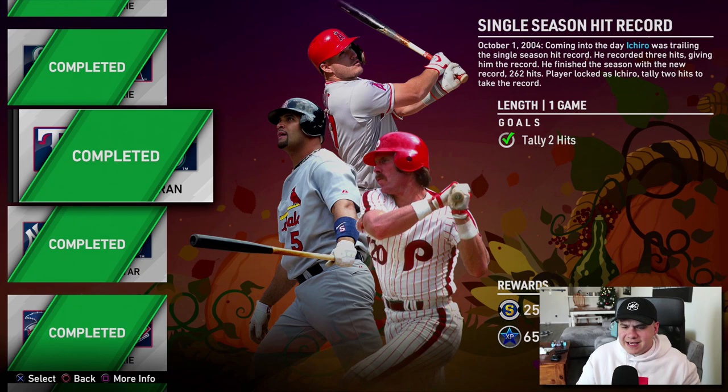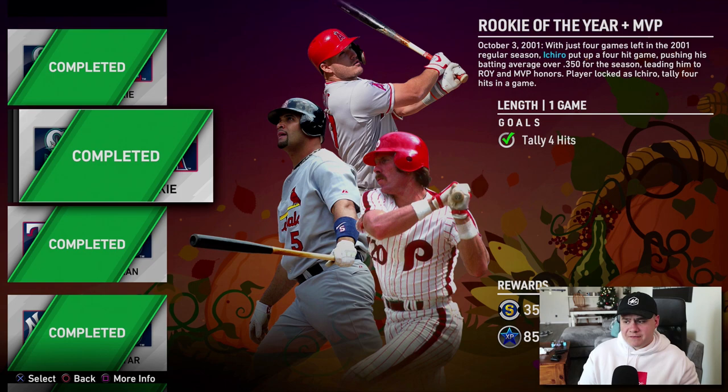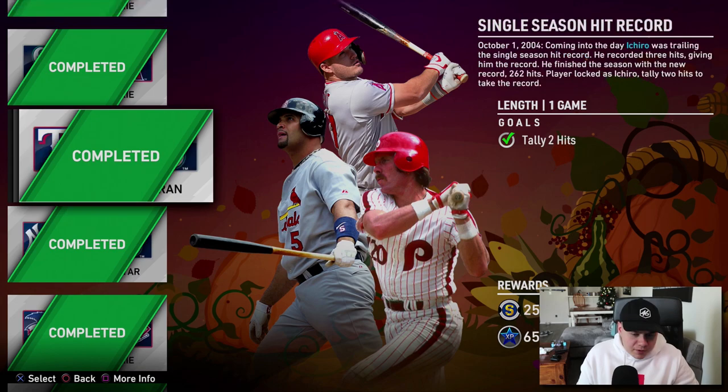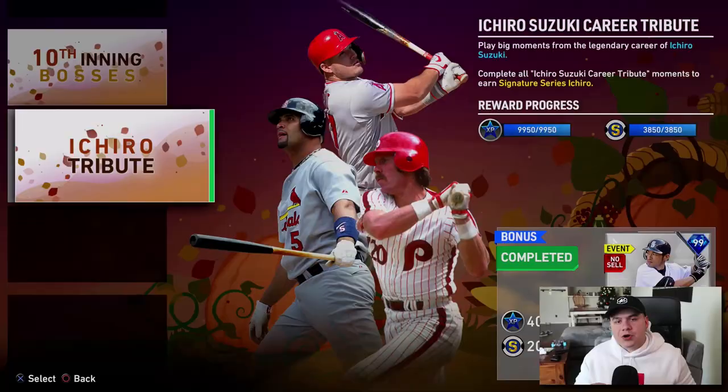They're really easy — a lot of them are on Rookie and it's just like get a couple hits in a game. The first two are honestly probably the hardest ones: hit a home run, that one took me a couple tries. Then this one, you have to get four hits in one game. It's on Rookie, but four hits in a game can be kind of tough if you get three and then don't get a fourth at-bat — you gotta restart. But for the most part, all of these missions are pretty easy. They took me half an hour maybe, so half an hour of grinding for a free 99 signature right fielder. An Ichiro card — yeah, it's definitely worth it.